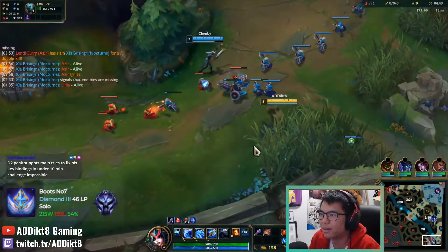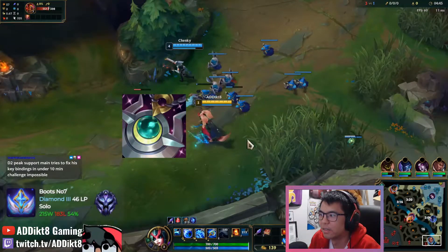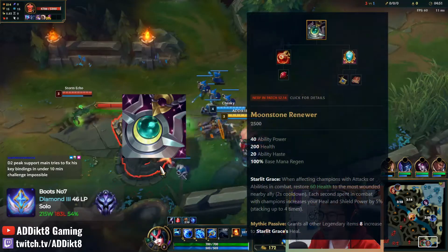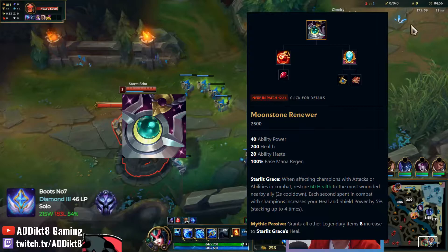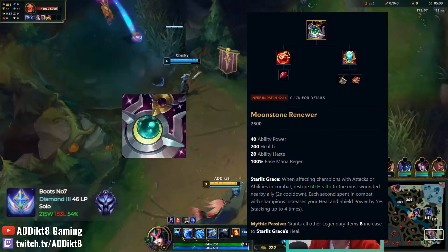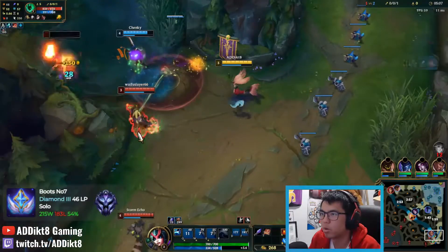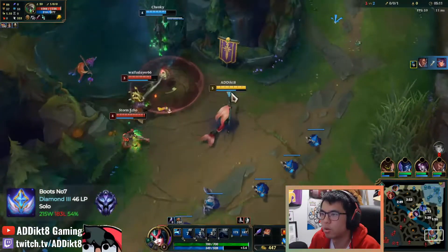The fourth mythic item that I will occasionally buy is Moonstone Renewer. I usually don't build this item because it is only useful in long and extended teamfights and for enchanters who have more shielding and healing in their kit. Nami's healing and shielding isn't as frequent compared to typical enchanters such as Sona or Soraka, so the value you get is relatively lower than buying your default mythic item, Imperial Mandate. However, in extended teamfights versus tanks, you can consider purchasing Moonstone Renewer if you truly believe you will be healing for an extended period of time.